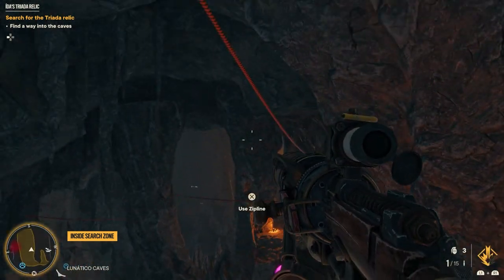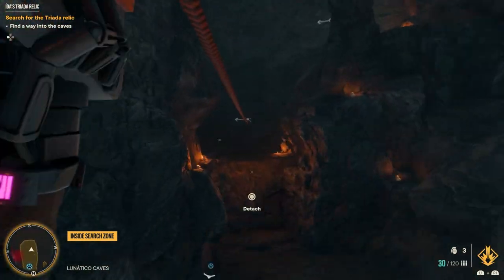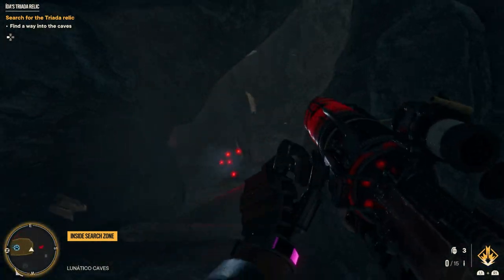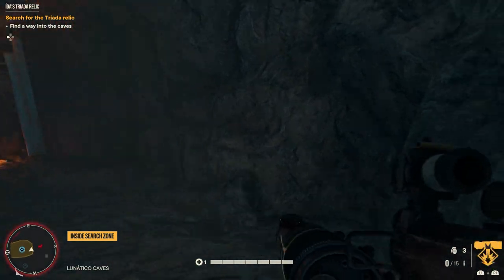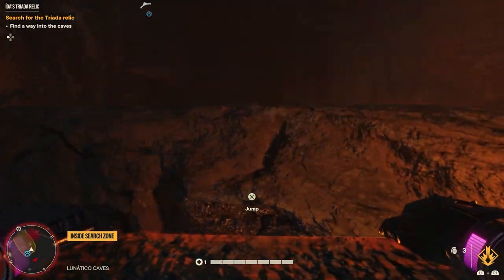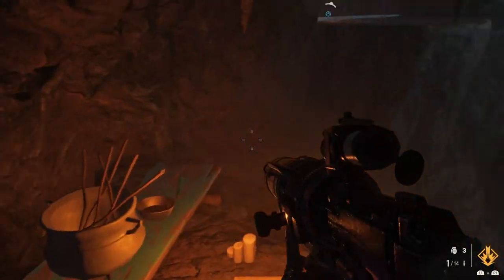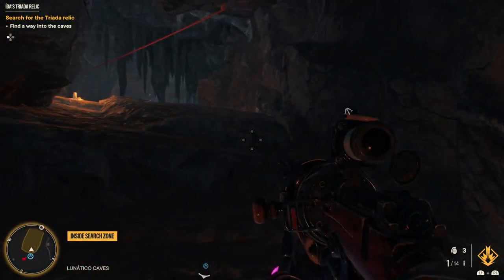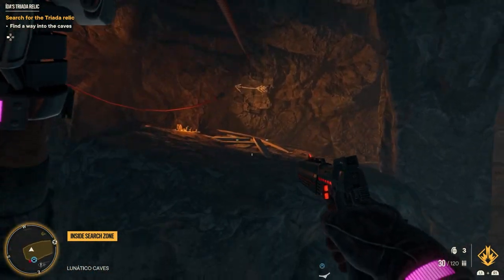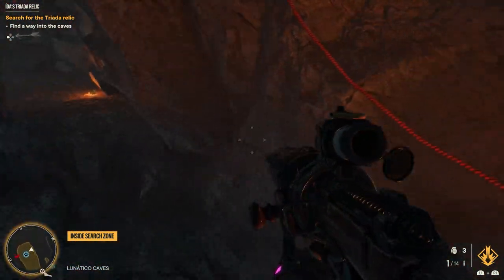That's the trick to this whole thing pretty much — drop, X, drop, X, drop, X. I'm gonna fall eventually, so don't worry if you fall; you can still make it through, you just might have to reset some. One, two, three — the arrows will always point you in the right direction. I thought about going that way, but it's actually this way. If you had taken another zip rope it would have been that way. Arrows are pointing this way, so that's the way we're going.